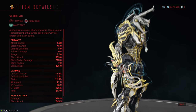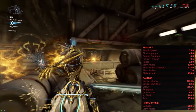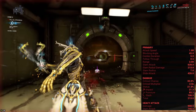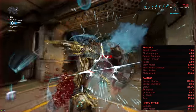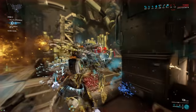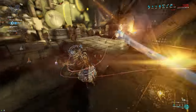The Verdelac is a Mastery Rank 13 whip that does 213 damage per hit. Out of that, 106.5 is slash, 85.2 is puncture, and 21.3 is impact. It comes with a solid attack speed of 1, a very good 30% crit chance, an above-average 2.5x crit multiplier, and a very nice 21% status chance.